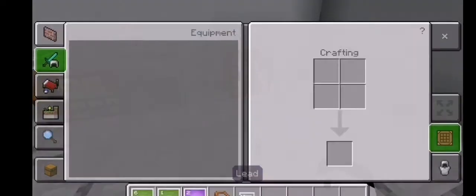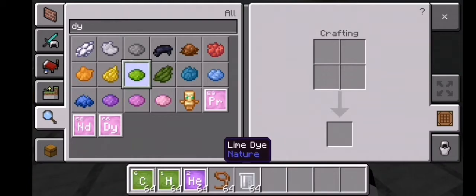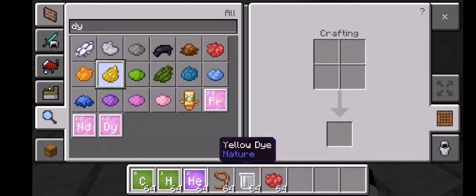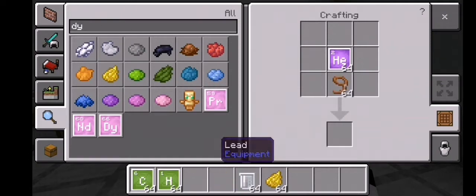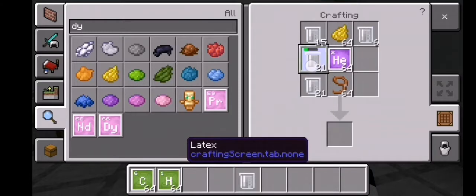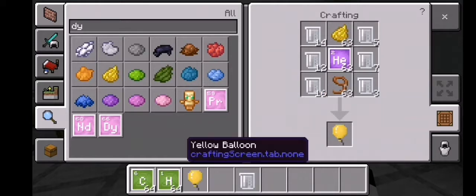Then go to a crafting table. Don't forget you need dye — any kind of dye. I will choose yellow dye. Get your helium and place it in the middle, get your lead and place it in the bottom middle, get your dye and place it in the upper middle, then get your latex and place it around the crafting table. As you can see, it's a balloon right there.